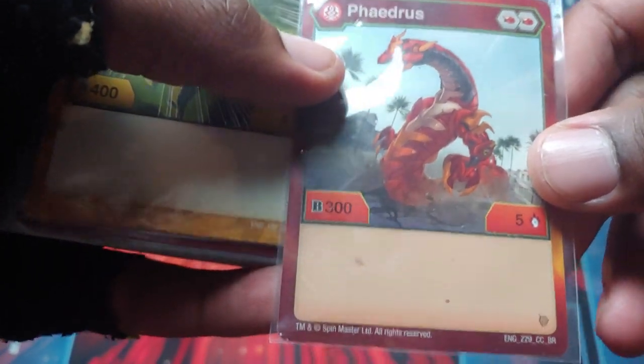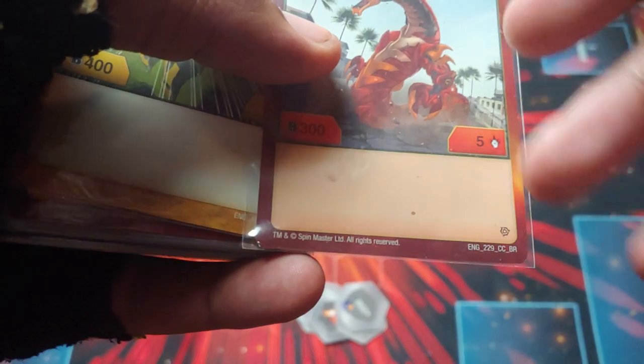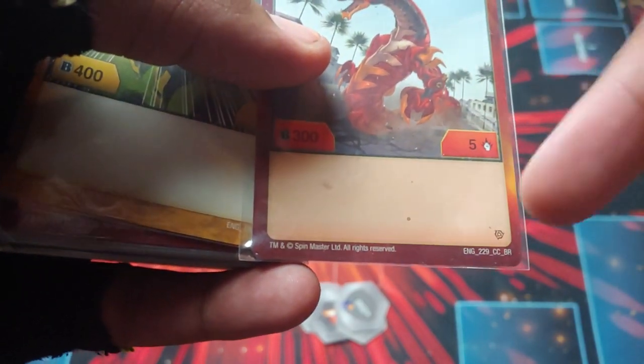The Bakugan for this deck — we have Pyrus Phaedrus, B power 300, damage of 5, Double Flame Fist. So it gets 550, and it can get up to like 8 or 9 damage right away.